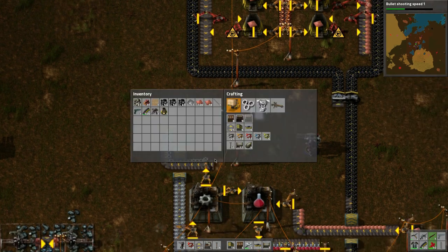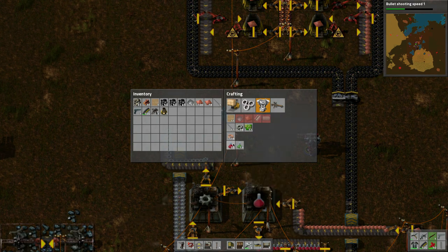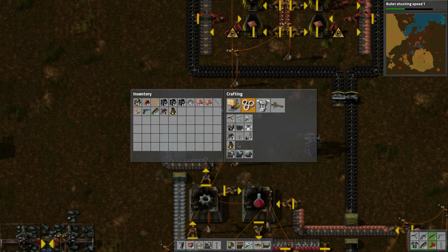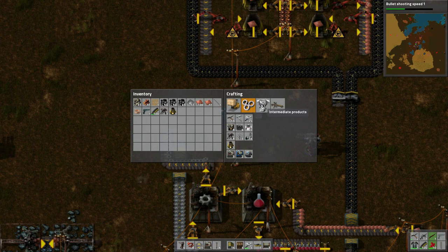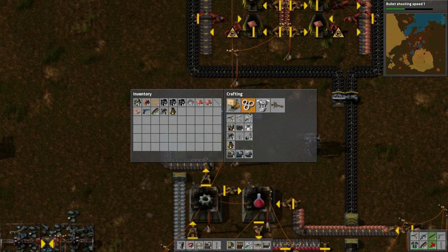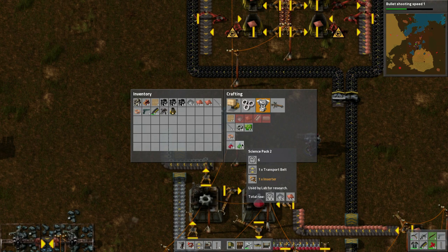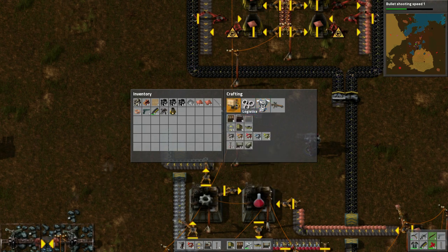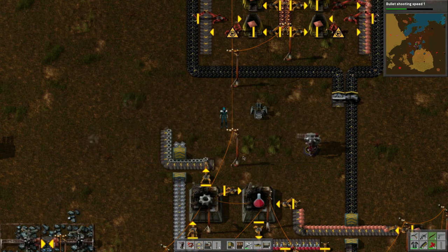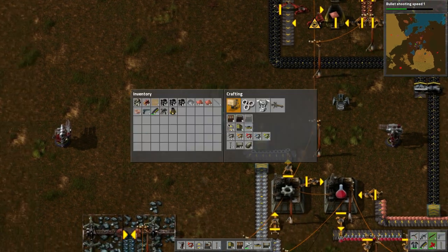I'm going to need iron plates. What do I need iron plates for again? We want to make transport belts, and to make transport belts we need iron plates and iron gears — that's why I was bringing these up.